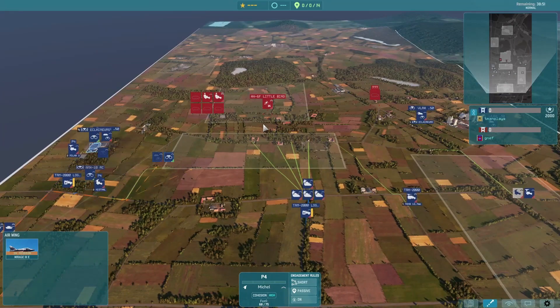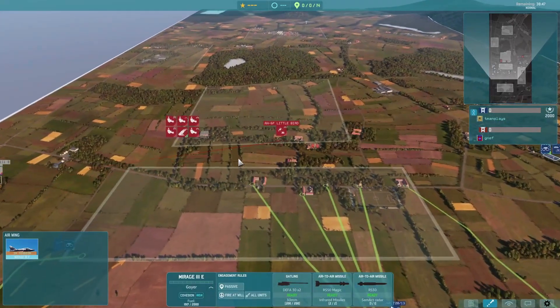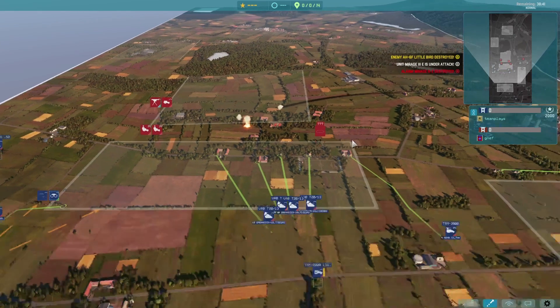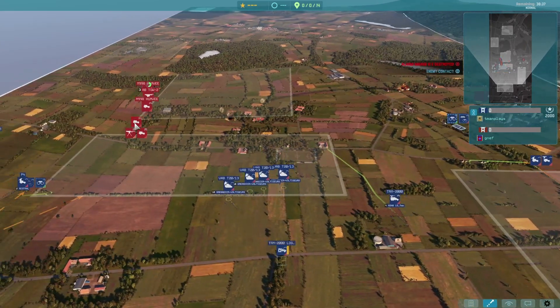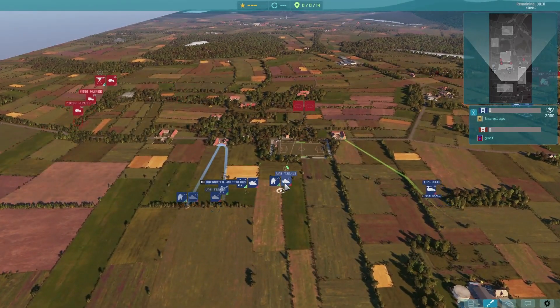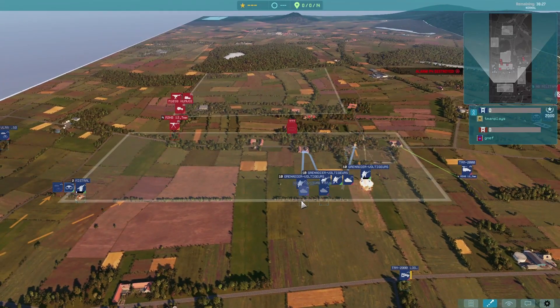We can see he has a little bird out, so I'm going to buy a Mirage 3 and send that in to take out the little bird. However, it gets hit by the Avenger and the Stinger, so that's not a very good trade for us at the start. I also see he already has units here, so I'm going to unload my infantry just in time as the military police starts to engage, and we're just going to start walking up our infantry with our VAB support.